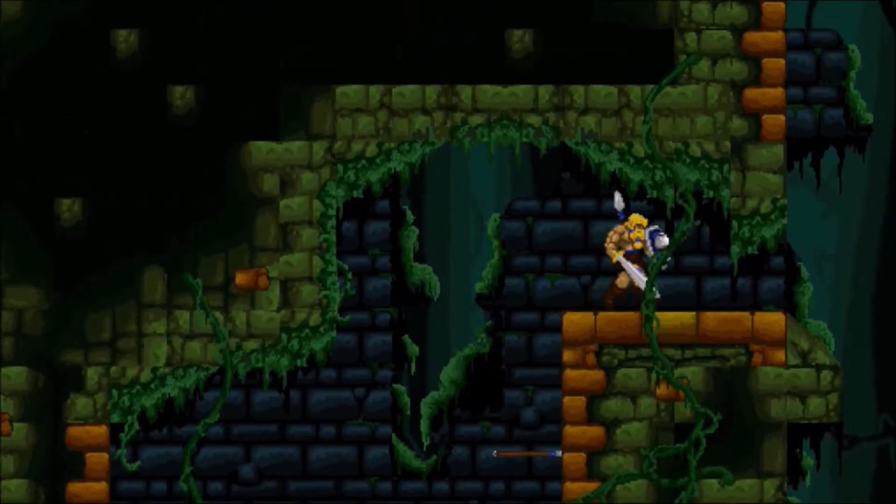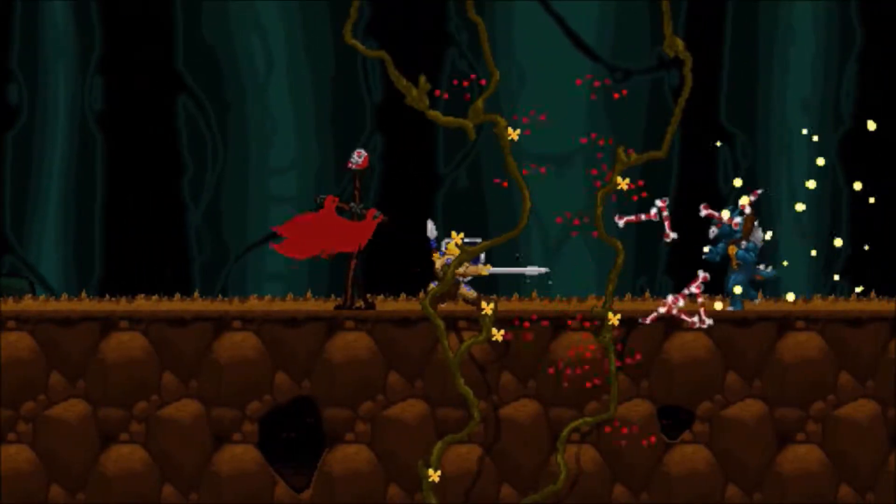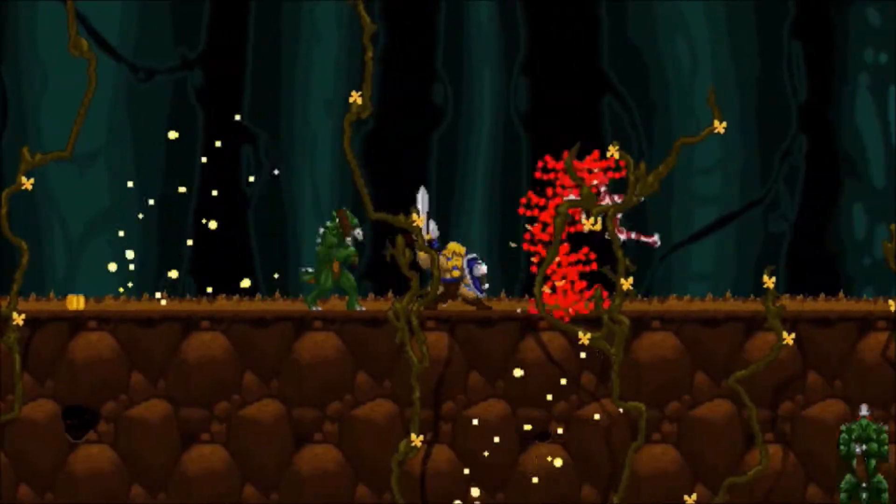This achievement is 'By the Power of Grace Skill,' and what you need to do is grab the shield down there. The achievement is getting the shield, the helmet, and the flaming sword all at once.